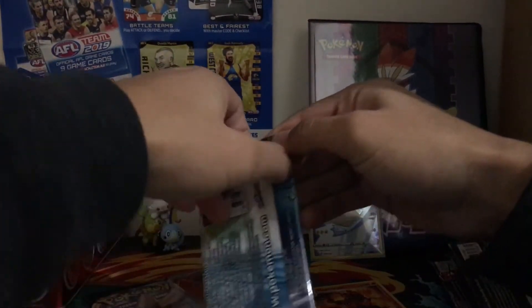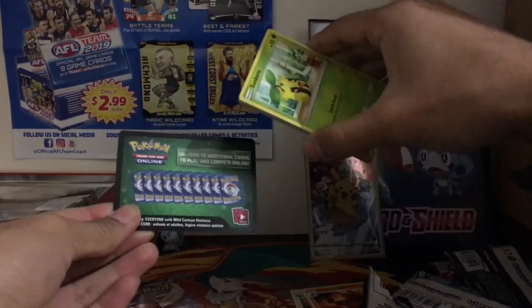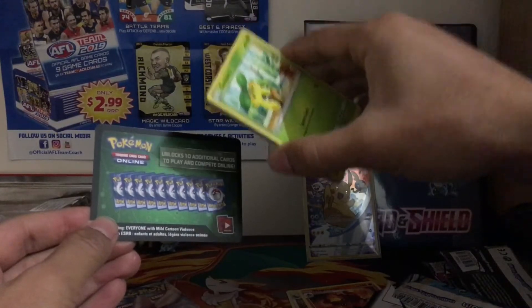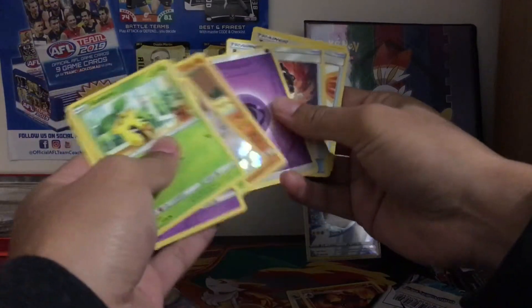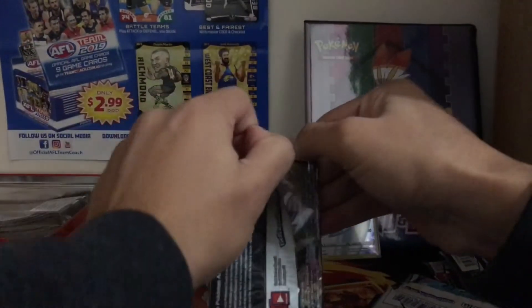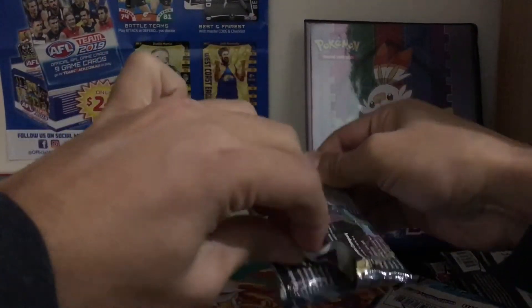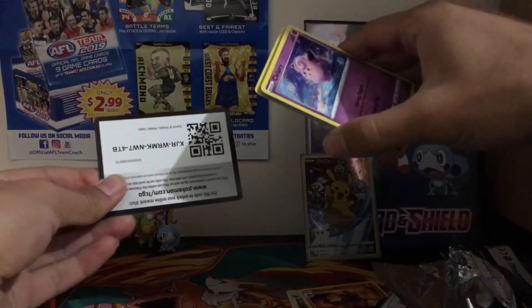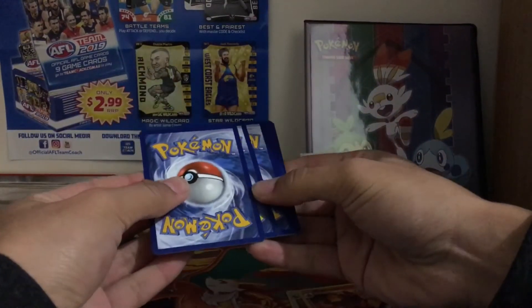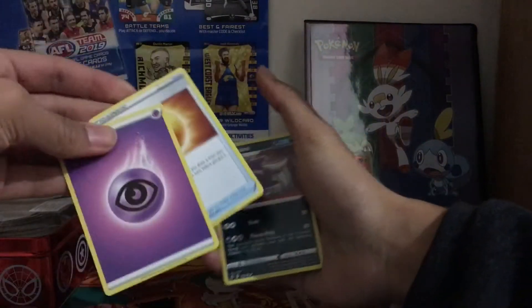Cosmic Eclipse next, then the final Rebel. I wouldn't mind a tag team — I love the tag team cards, great inclusion to that set. Code card, I keep accidentally giving it away — it's always Cosmic. Green card, so nothing in the Cosmic pack — stuff all and a Piloted Steel Wing. It looks like this could be our first dud collection box on my channel. Final Rebel Clash pack, come on.